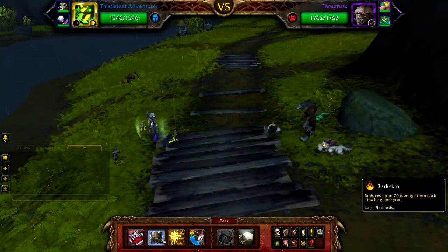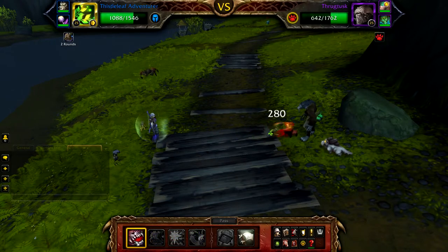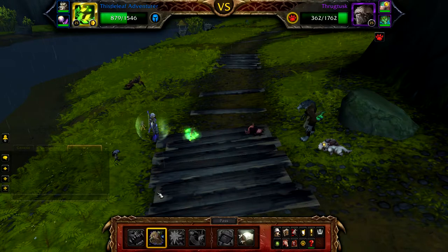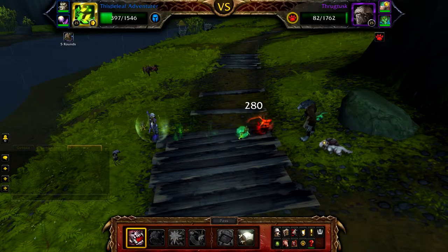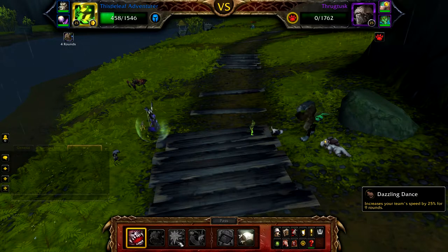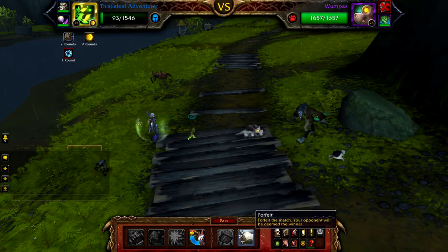Start with your Fissile Leaf Adventurer or your first Dandelion Frolicer. Cast Bark Skin and then cast Bite until your Bark Skin drops off. When your Bark Skin drops off, re-cast it and then continue to Bite until Throgtusk is defeated. Once Throgtusk is defeated, Whumpus will enter the battle. Cast Dazzling Dance and then use Bite until your pet is defeated. If you get stunned, just pass.